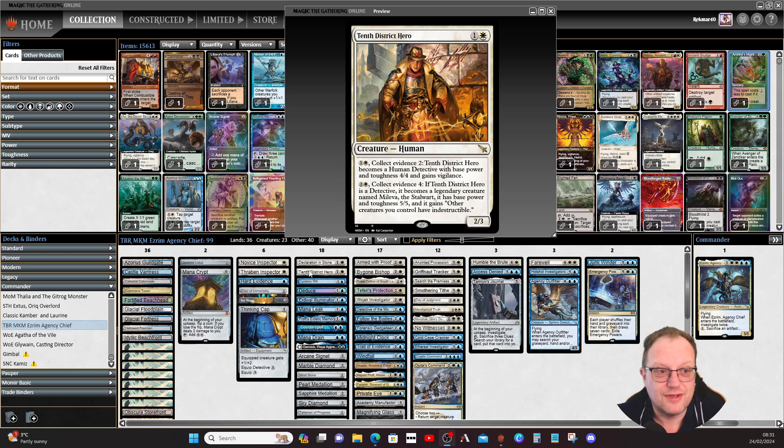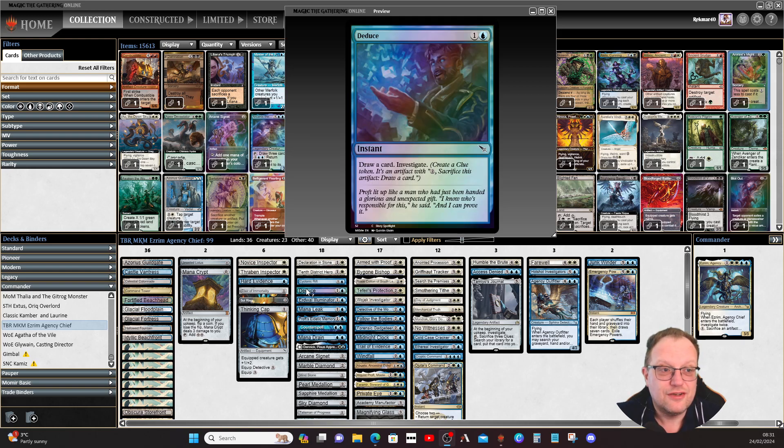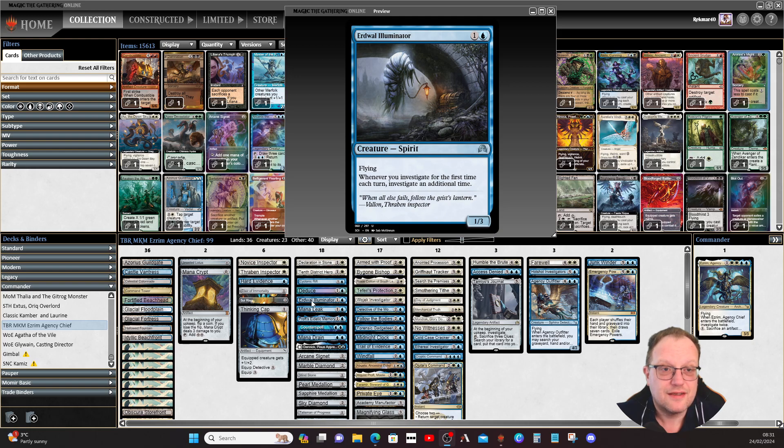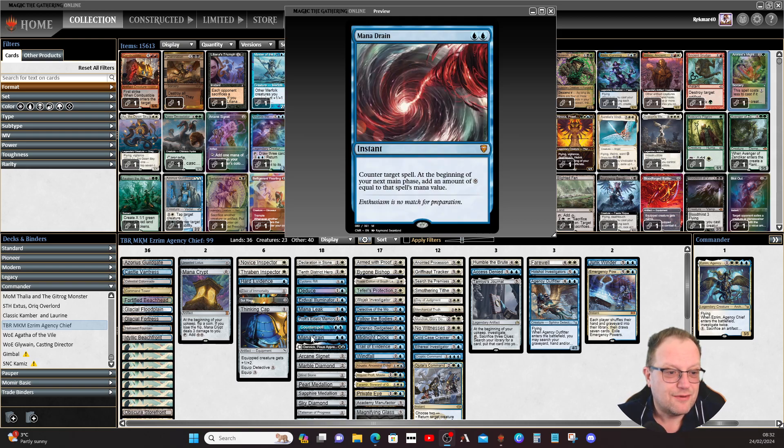Cyclonic Rift is here as you'd expect to control the board. Edwell Illuminator — whenever you investigate for the first time each turn, you investigate an additional time, which is fantastic. Mana Leak for control. Prismari's Memory also makes an appearance from MKM: draw a card, no maximum hand size, and at the beginning of combat on your turn, if you've drawn more than one card this turn, put that many minus one plus-one/plus-one counters on a target creature. Mana drain or counterspell to help control the board.